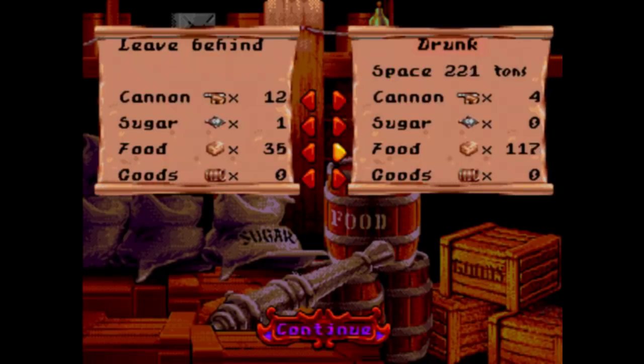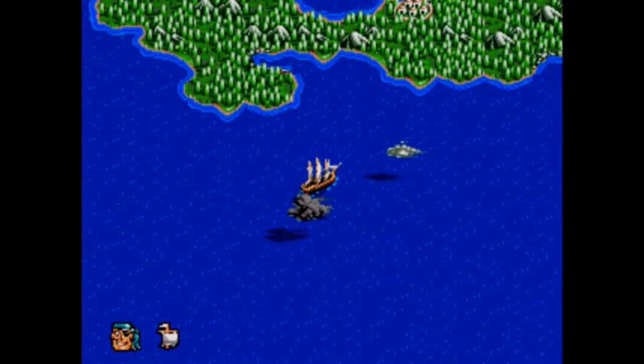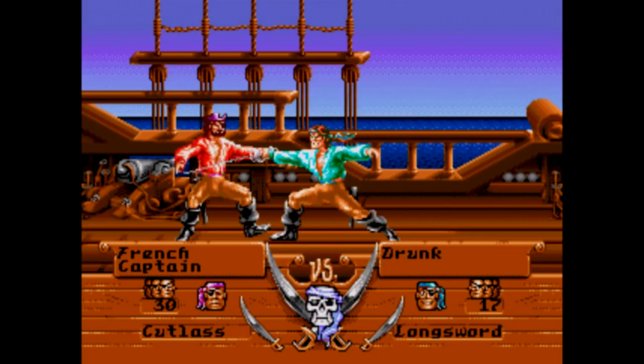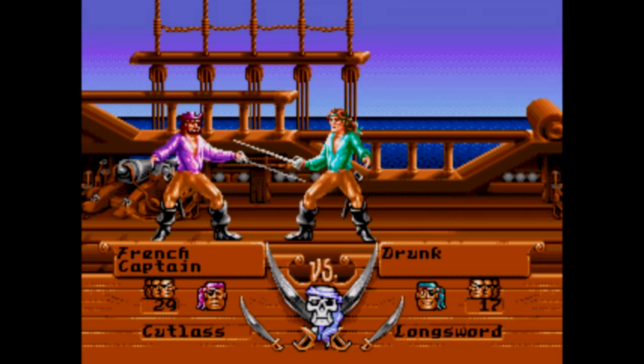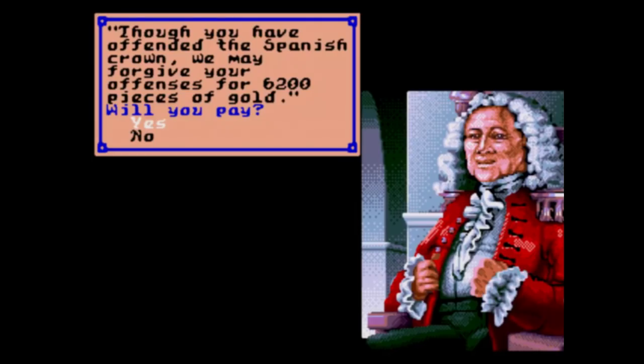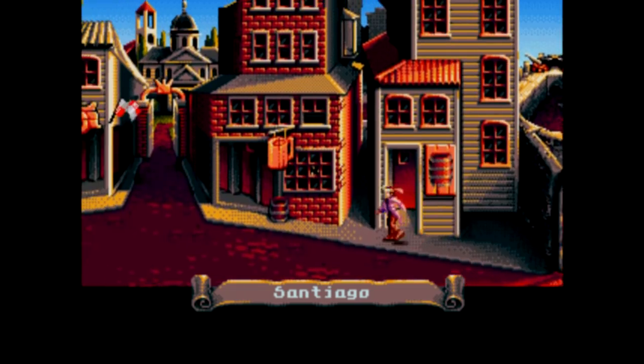What makes this game unique, especially for a home console release, is that it's open world, and even better, you play as a pirate. So you have every incentive to capture cities, command a fleet of ships into battle, duel other characters, seek out buried treasure, and tons of other stuff. If you're more familiar with the Super Nintendo library, the closest comparison would probably be Uncharted Water's New Horizons, but Pirates Gold is a bit more streamlined and a lot more user-friendly, with a much better visual presentation.